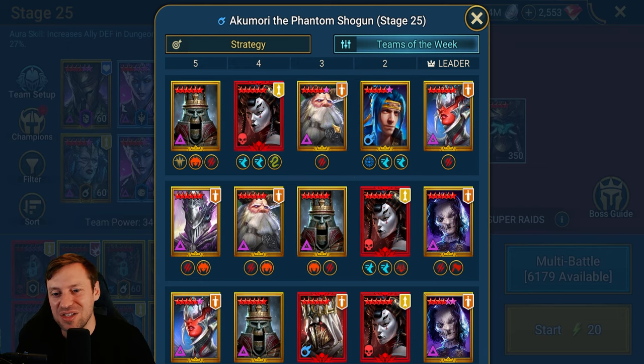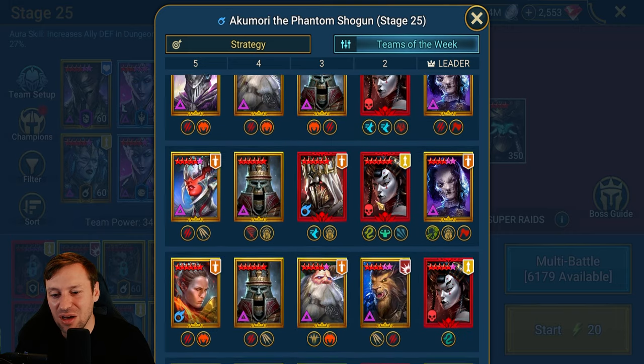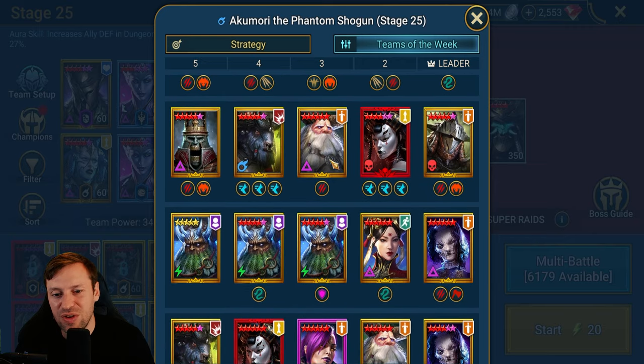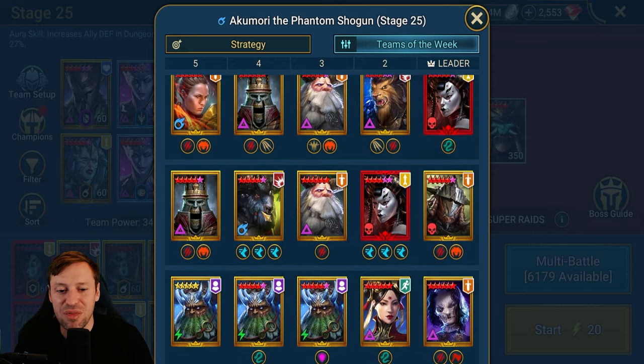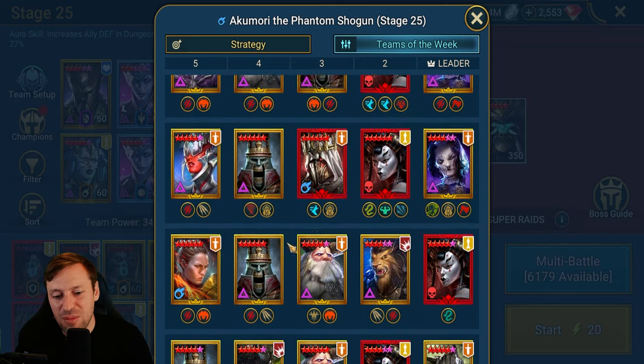Let's have a look at the teams of the week. That is disgusting — literally four nukers and then Lady Mikage, and that is a really common team comp. I want to see if I can build something like that because it'd be pretty sweet — really fast to clear. Someone's gone with a double nuke team comp, that's interesting. I want to try that out. They've got Savage on, not Stone Skin, so yeah — definitely want to try that.